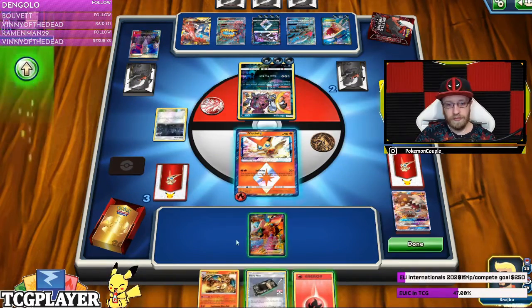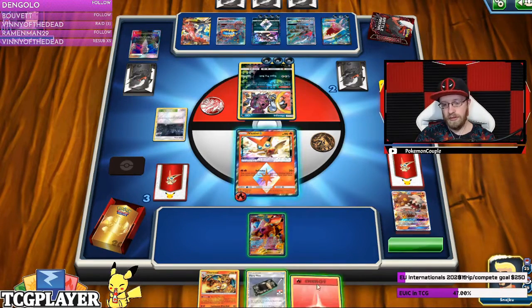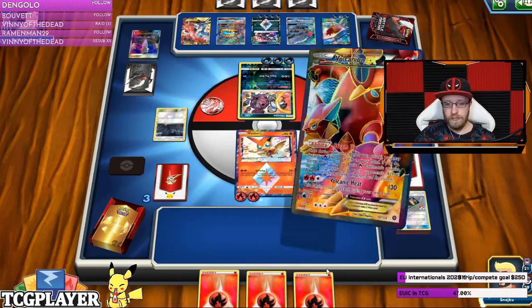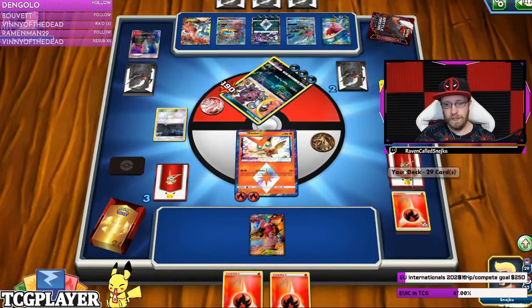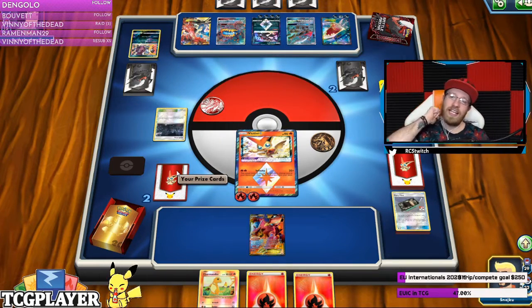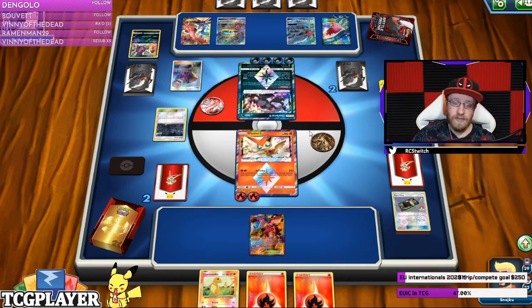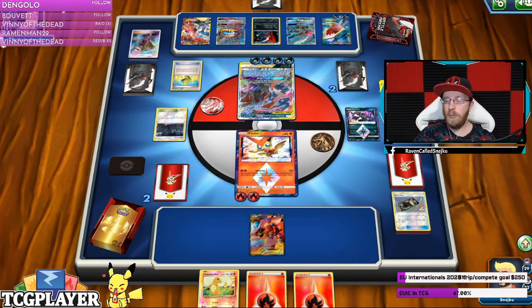Come on, we got a Charizard! One, two, three — that's six energies, so it's 120 no matter what. Let's take some energy out of the deck. Steam up because we're going to bring it back with Infinity. That was great damage. Now we're getting the Charmander. Do I think the session drop will be around 15 to 30 packs? That's what I think — might be wrong but around there. And that's a knockout on Victini.